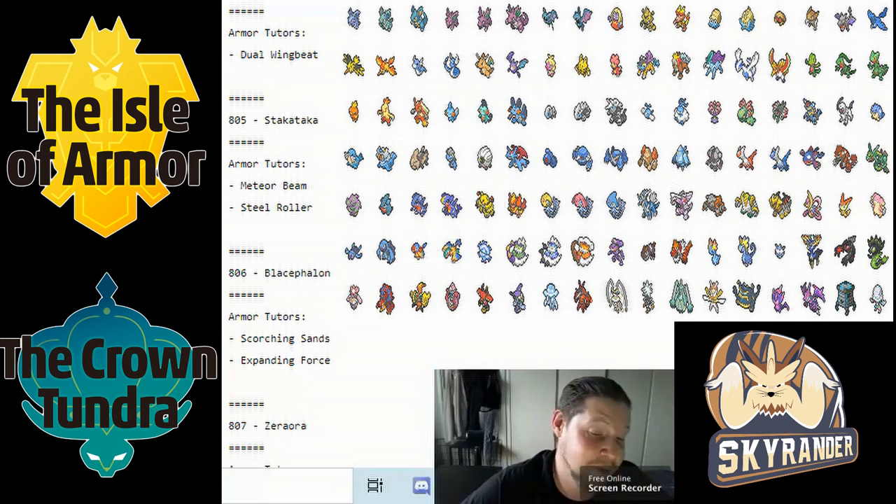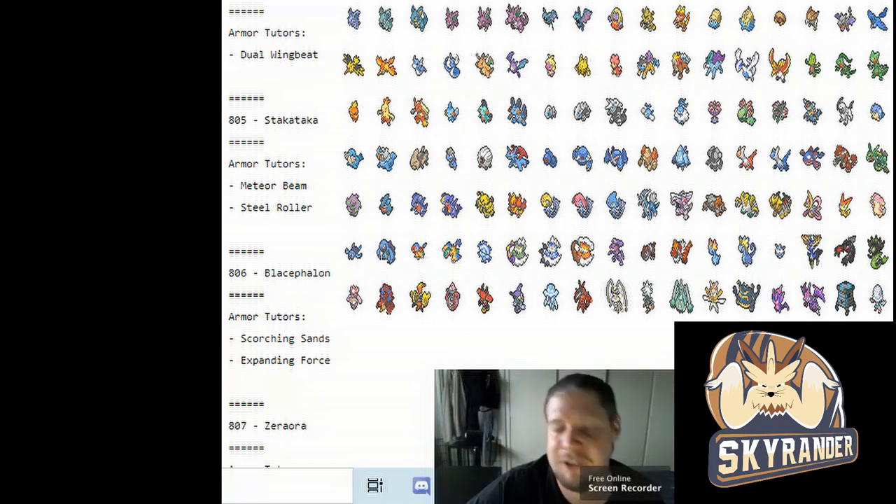That's everyone. My thoughts — as soon as Crown Tundra hits, the game is going to change completely. There will be a defined definition of what is viable, and it's going to be dominated by previous generation Pokémon because they are just outrageously good this generation. It's going to be what generation seven should have been without the megas, and the Smogon community is going to have their hands full deciding what to ban.